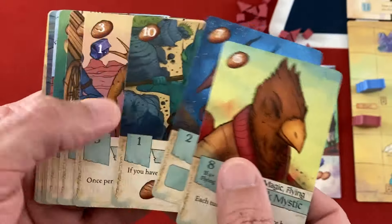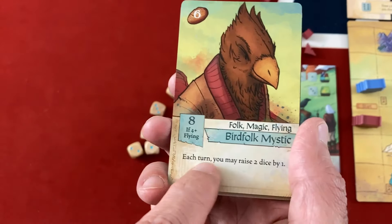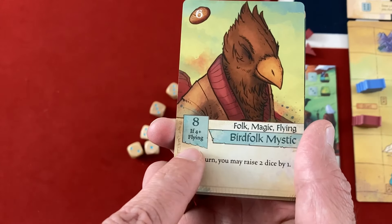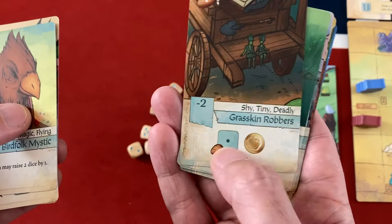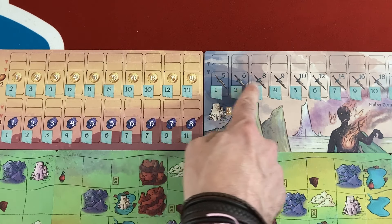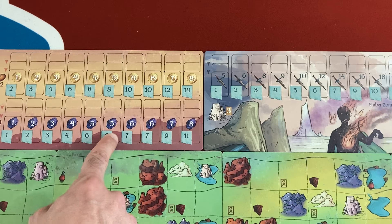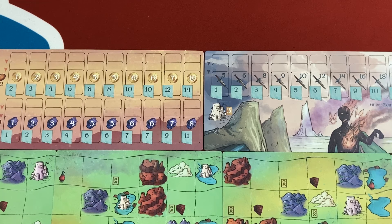Cards each have a cost in the upper left, a potential victory point value, and conditions — often you won't get those points unless you have certain keyword combinations in your played cards or places your caravan has visited. Cards give you either ongoing bonuses or ways to use your dice. You'll also fight zombies to earn victory points — the higher the combat total, the bigger the reward. Same goes for making trades with purple goods and coins, which also earn a lot of food, the main resource used to play characters. Let's get right to it.